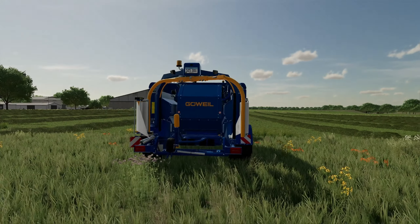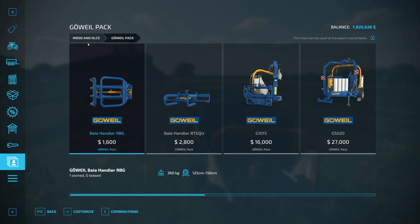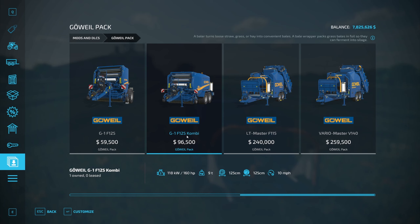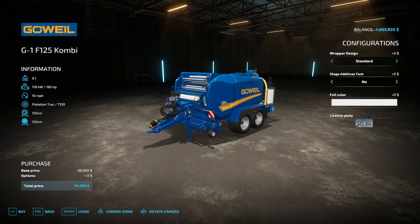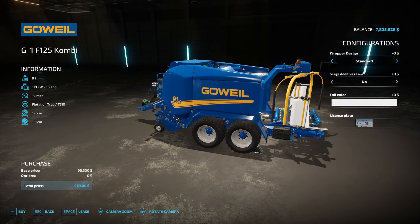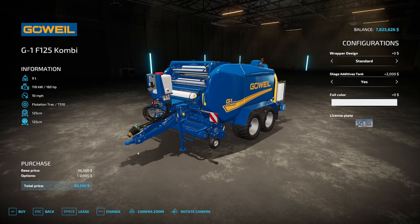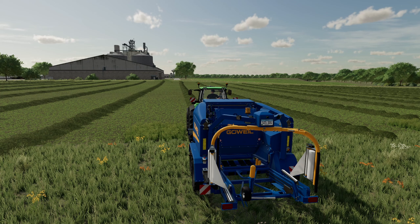In the store menu, the baler we're hooked to is the G1F125 Combi, priced at 96,500. Options include a flipper on the wrapper that rolls the bale on its side or end, and you can add a silage additive tank to the front. There are a couple foil color options. There are no tire options. It only makes 125 centimeter bales.